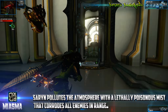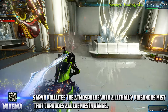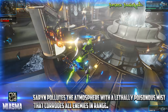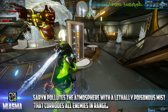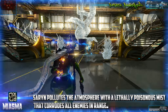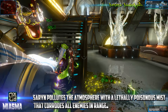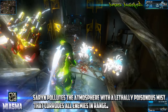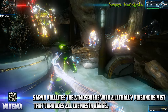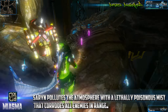Her fourth and ultimate ability is called Miasma, which costs 100 energy. Saryn pollutes the air with a poison mist which corrodes all enemies inside its radius — it basically melts them. It deals up to 250 poison damage per second for four seconds, increased by a Focus mod and Continuity and Constitution mods. It has a large radius of up to 10 meters in-game, also increased by a Stretch mod. You can fill nearly half a room and wipe out a huge number of enemies, and it can also stun heavily armored enemies for up to four seconds if they don't die from the initial attack.